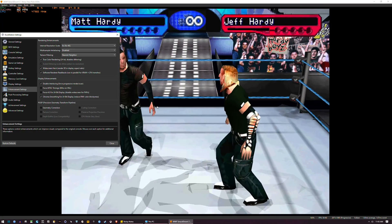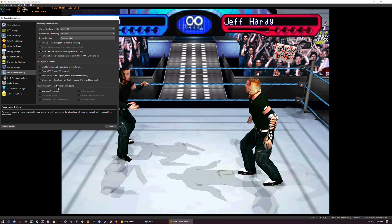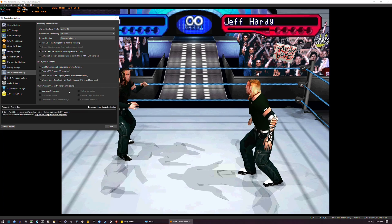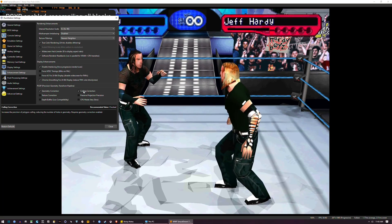Look at Jeff and Matt — the ring is kind of vibrating. So what you're going to do is go down to the PGXP Precision Geometry Transform Pipeline section and then click on Geometry Correction. You can see that the wobble has now been improved, and then click on Culling Correction.